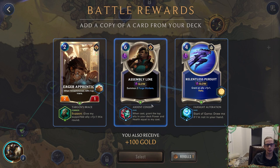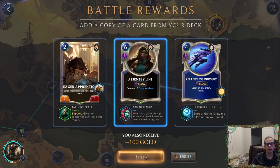Assembly Line when cast — because we want to be casting Assembly Lines — when cast, grant the top ally in your deck plus six plus six. Eager Apprentice is really important for us to find. Or we could always have Relentless Pursuit in our hand. Tough choices. I can use my re-roll here. I guess giving something plus six plus six is probably pretty good and we probably want more Assembly Lines because that's what we want to do on round three. I'll choose Assembly Line.